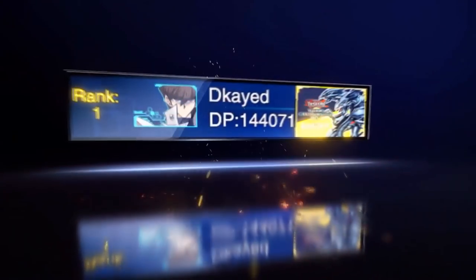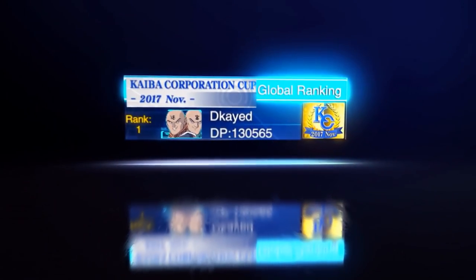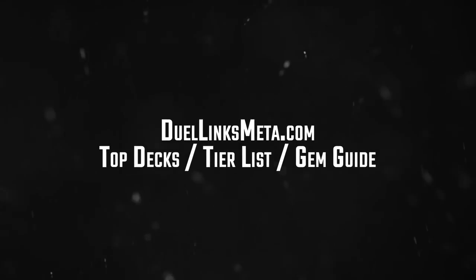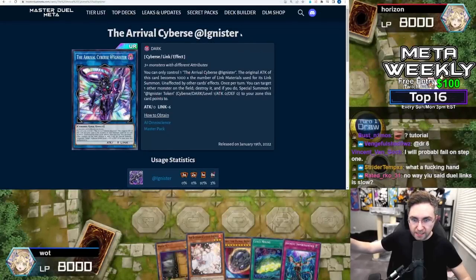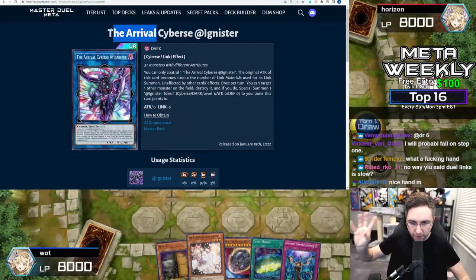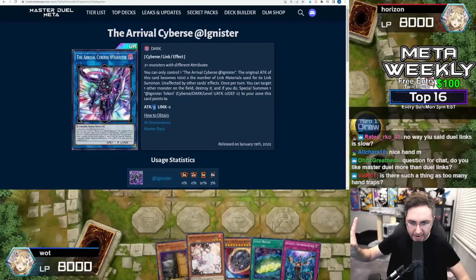There can only be one winner, and you're looking at him. YouTube, this is a guide to summon the ultimate boss monster: the Arrival at Zero Attack.